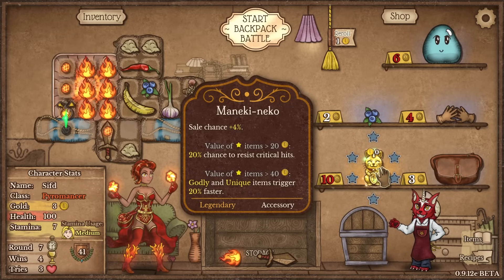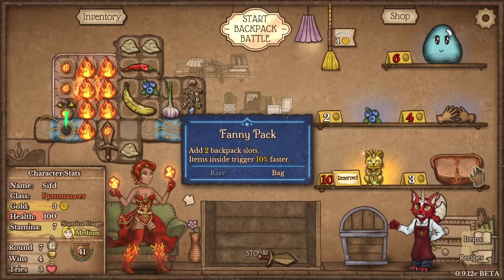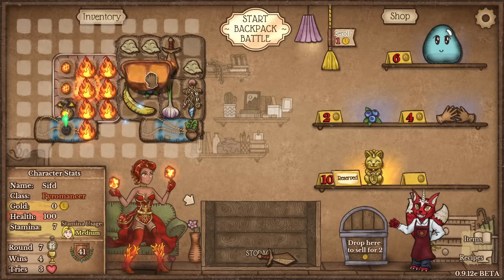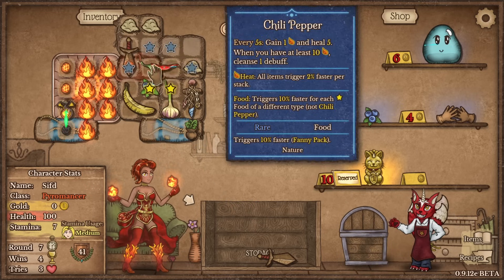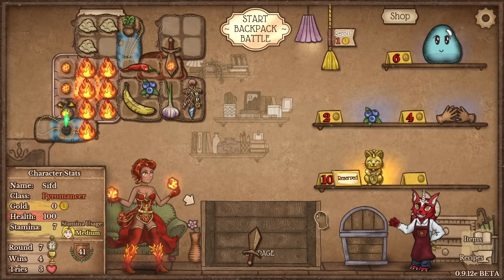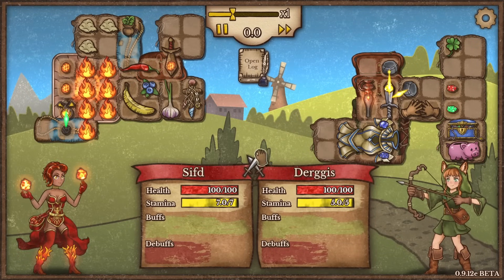We found a mannequin echo, which makes it so that we might find sales, and godly and unique items trigger faster. I'm gonna take this because guess what's godly or unique — the banner. We're gonna play with the banner, so this really fits the build. Attack speed — yes, this is most likely gonna be used in some way. I would like the mannequin echo to be touching this thing, giving more attack speed to the right items. I'm gonna buy the mannequin echo next, and I would like to get the phoenix — I think the phoenix is gonna be my main weapon of choice for the early game.